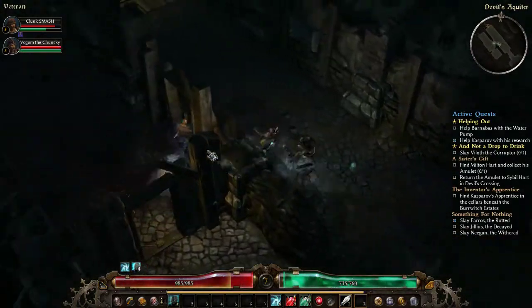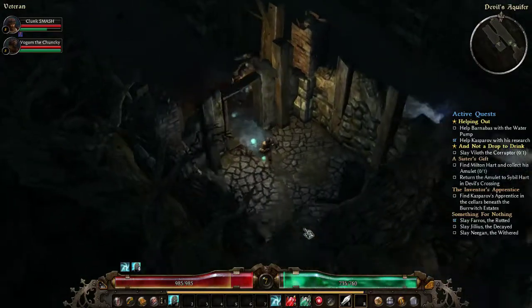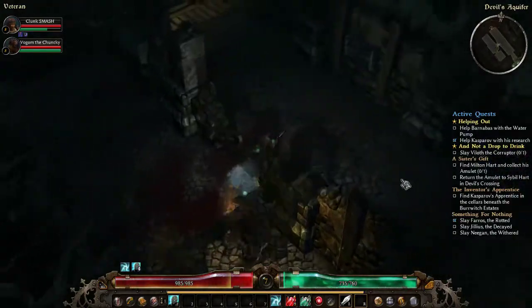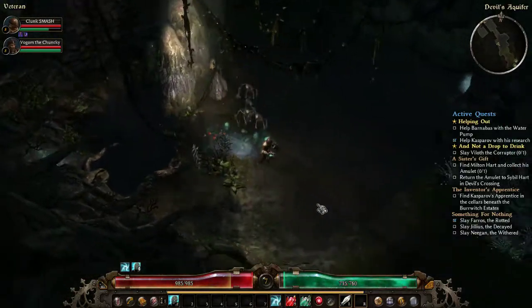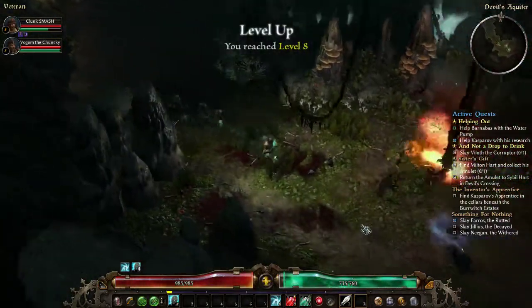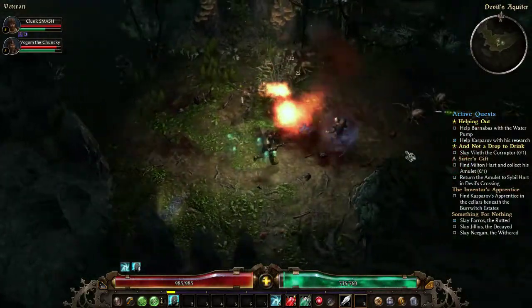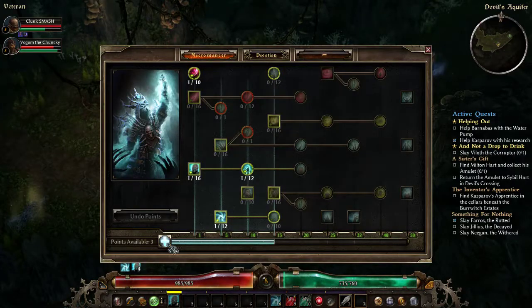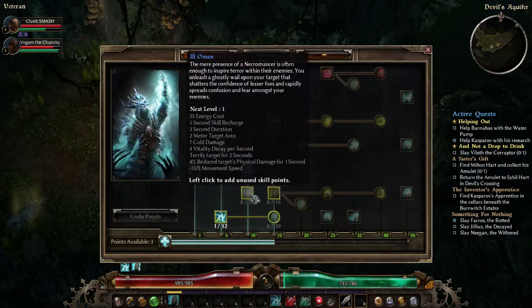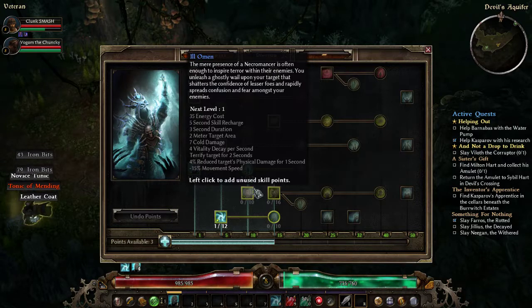What is in here? There's a cellar! Level up — more levels, more spiders please. I have the right level. The presence of necromancers is often enough to inspire terror in enemies. You unleash a ghostly wail upon your target that shatters their confidence and rapidly spreads confusion.